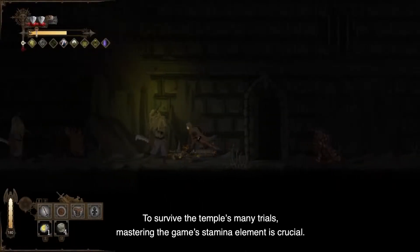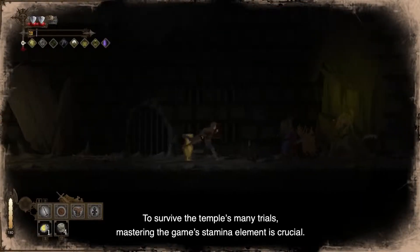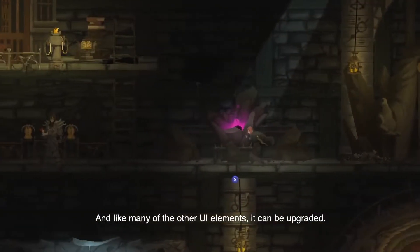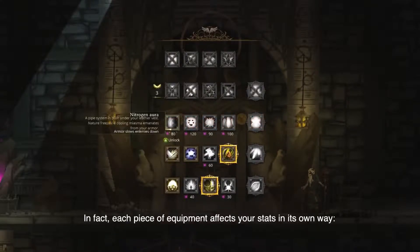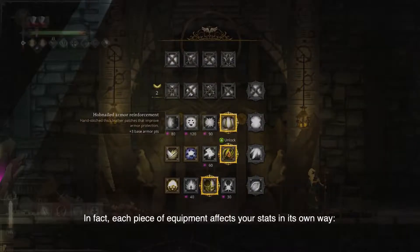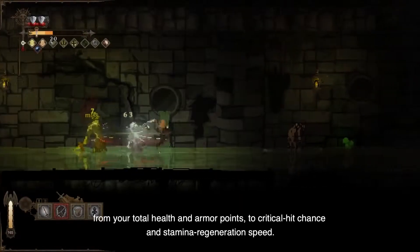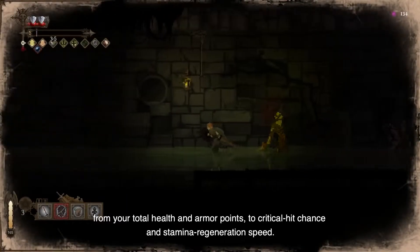To survive the temple's many trials, mastering the game's stamina element is crucial, and like many of the other UI elements, it can be upgraded. In fact, each piece of equipment affects your stats in its own way, from your total health and armor points to critical hit chance and stamina regeneration speed.